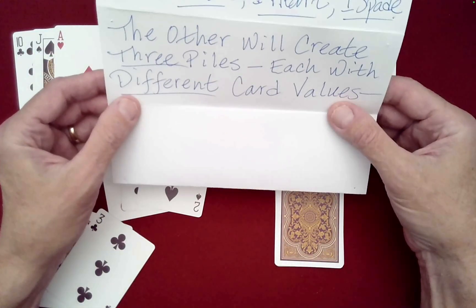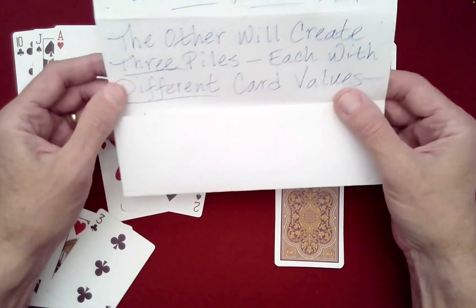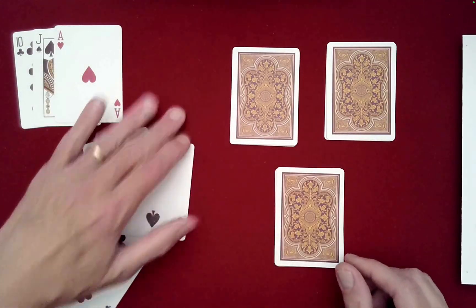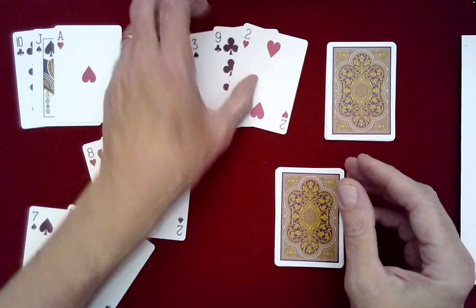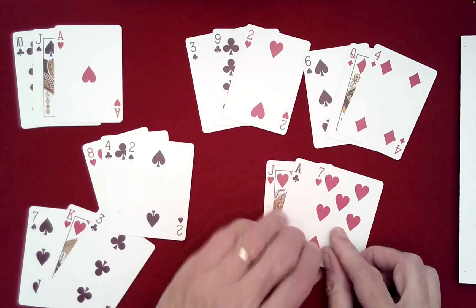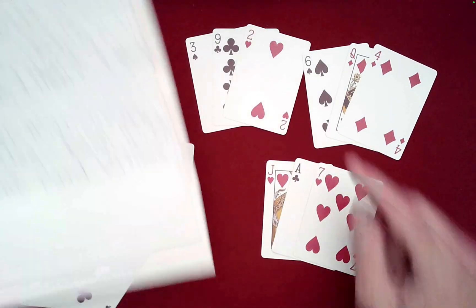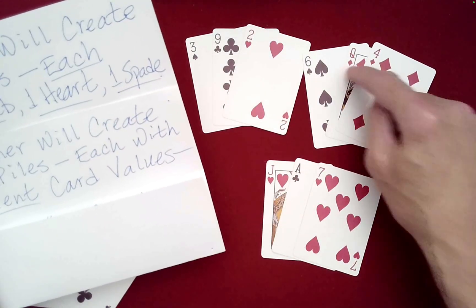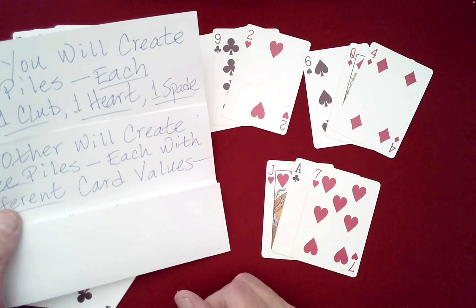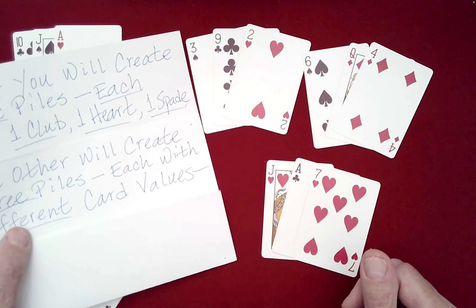What about poor spectator B? The other part of the prediction — which I'm assuming is you, spectator B — says you will create three piles each with different card values. Let's check: do you have different card values? Those are different, those are different, and those are different. Notice we have repeats here — two hearts and two diamonds — so spectator B could not satisfy the first part; only spectator A could.